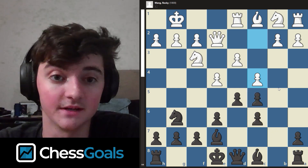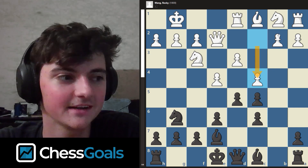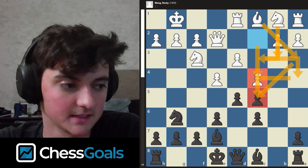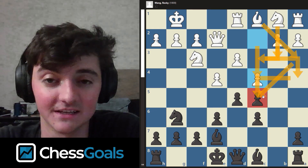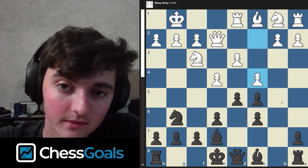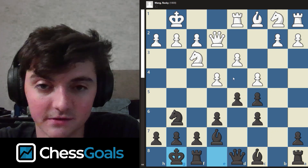This is very similar to a Nimzo-Indian, except I would be like the White pieces — where Black takes on C3, White takes back with the B pawn, they play C5, bring their knight to A5, then Bishop A6, and they just go after that cemented C4 or C5 pawn. This is kind of what I felt my opponent was trying to do. After C4, I just castled — I wanted to get my king out of the center, not really scared of any captures because I'm very well reinforced in the center.